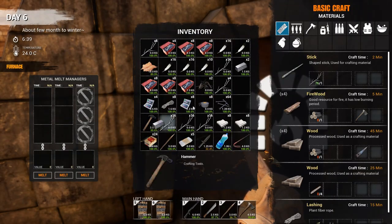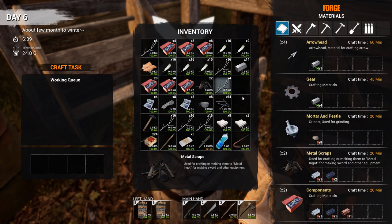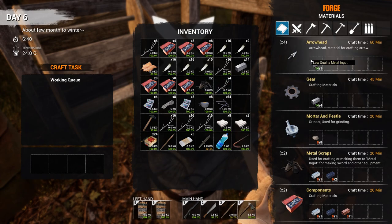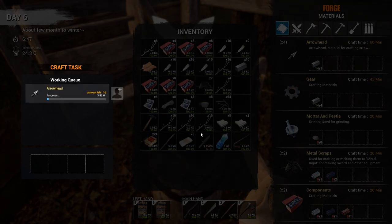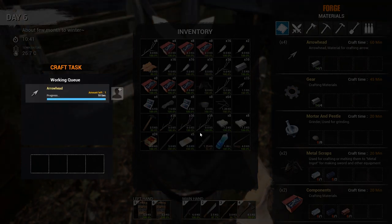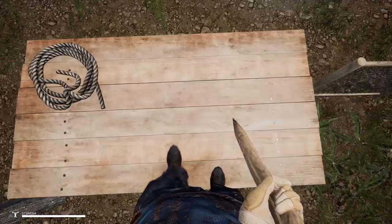I'm going to need some metal. How much do I got in here already? I got plenty of metal already. Because this takes quite a bit of time, and I'm just going to probably kill most of my day right here. Just go with 16. All right, so we've got 16 arrowheads.